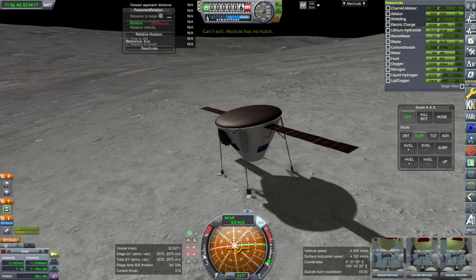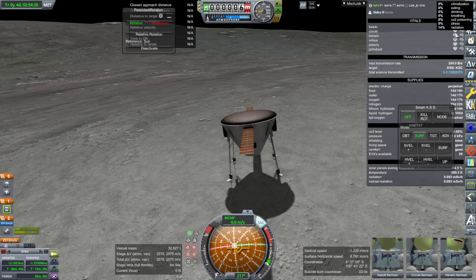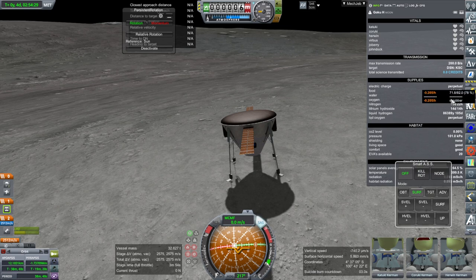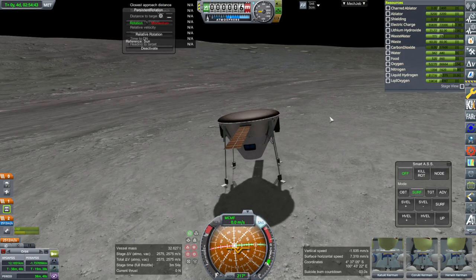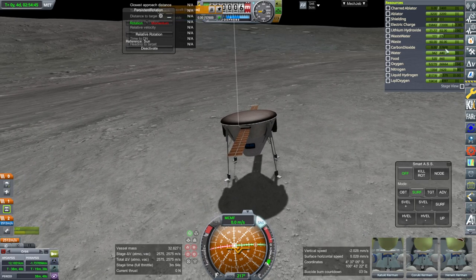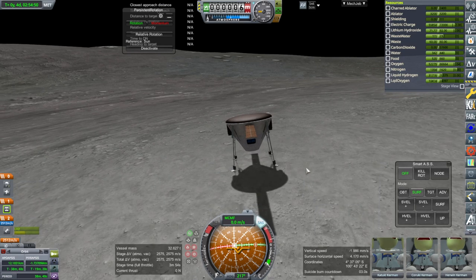2,575 delta-V is really tight for the return. Let's check - we're recharging right now with the sun there. The food, water, and oxygen is fine - we've got too much actually. They got 14% radiation already but I didn't put any shielding at all. 1% stress. No CO2 poisoning, thankfully. In fact, I could probably reduce the amount of spare CO2 scrubbing room we have. So that's the situation.